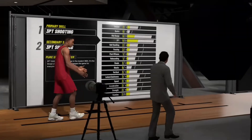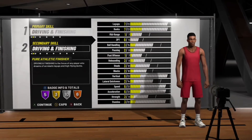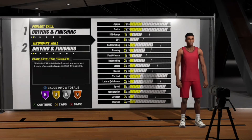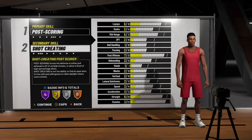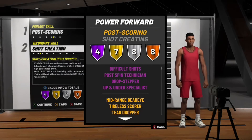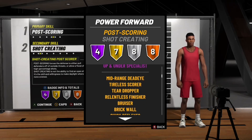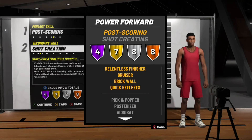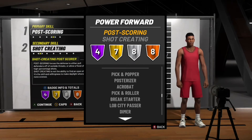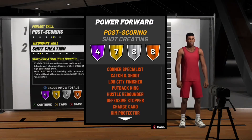The next build may be the most lethal build in the game. If you run into anybody with this build and they have all the badges maxed out, just know they're about to give you buckets. The Post Shot Creator is absolutely crazy. Every center — this is their worst enemy — because this guy is about to be shooting from mid-range, from three, he can give you anything. This is probably the most well-rounded build in the game.